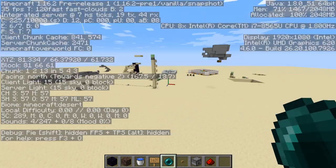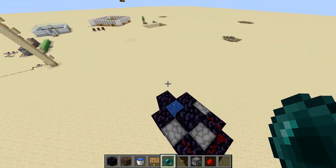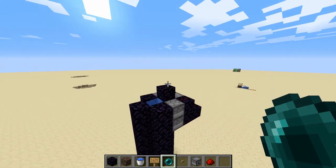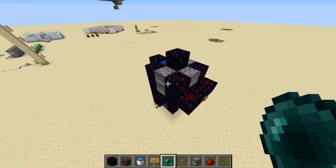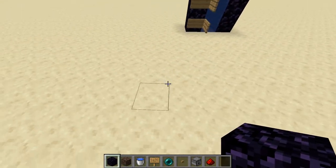It lands around 130 blocks away, which isn't that far compared to other TNT cannons. But the thing with my design is that you can build more and more of it up, so let me tell you how to build it.